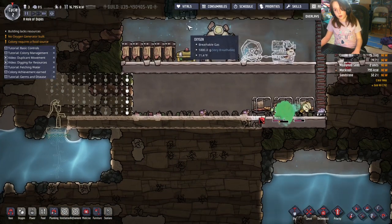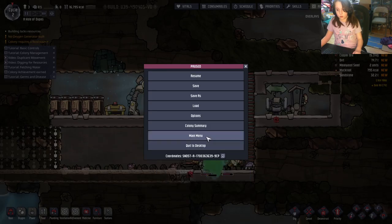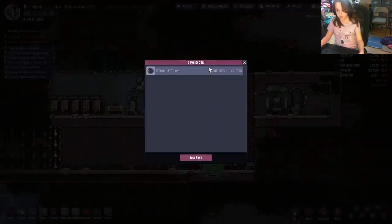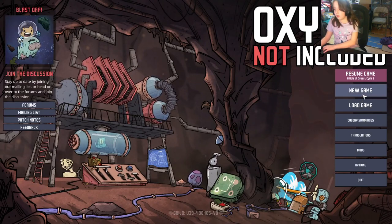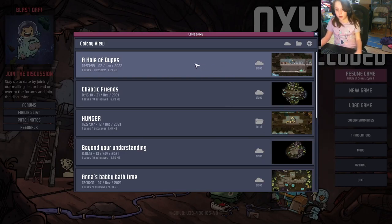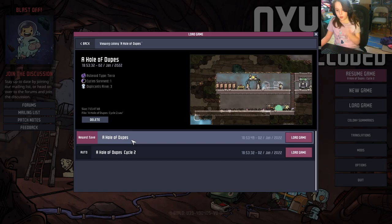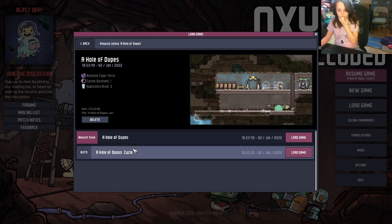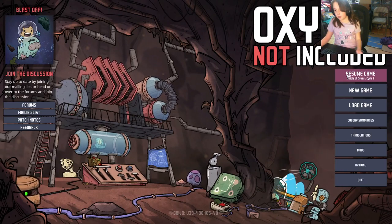That little icon up there was indicating it was almost wake-up time. Also, don't go to the main menu or click the desktop without saving unless you don't want to save your progress. Let me show you the save menu — you can go to load, and then you can go back cycles if you want.